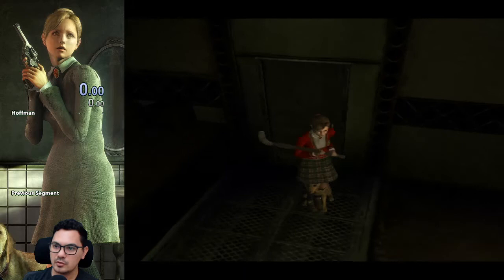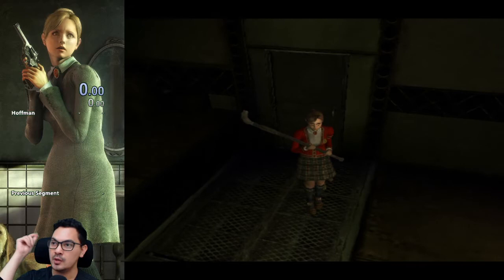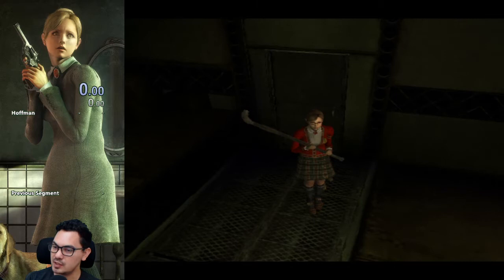We are playing Rule of Rose, practicing the Hoffman fight. I've come up with a method that should be able to beat Hoffman between, at the very best, a minute to a minute and fifteen seconds, and at worst if things go wrong, between a minute and a half to two minutes. But it's pretty consistent. You shouldn't ever need to take health items or die in the fight.